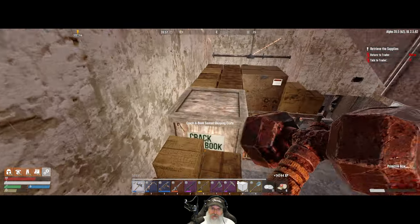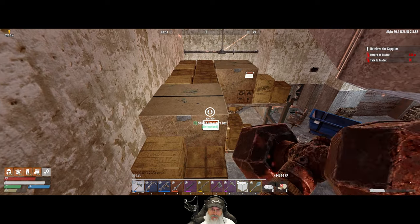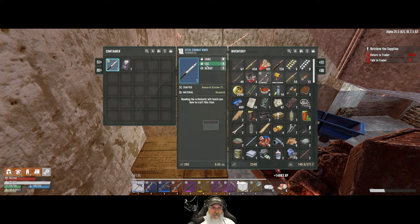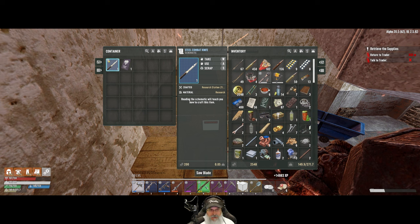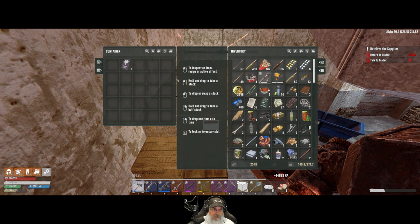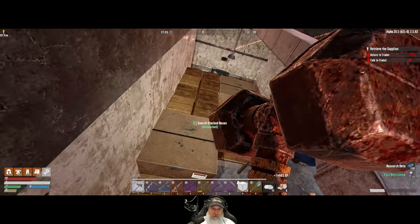We're gonna have zikaroos in here, let's open this up. Oh man — no bears, we don't need the bears. Steel combat knife. I don't think any steel combat knife we can make is going to be better than this legendary saw blade, so I think we're gonna scrap it. That bear is really making me nervous.